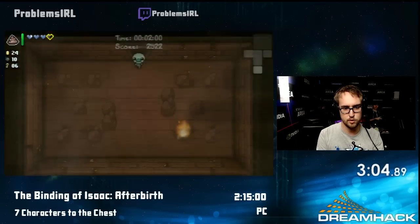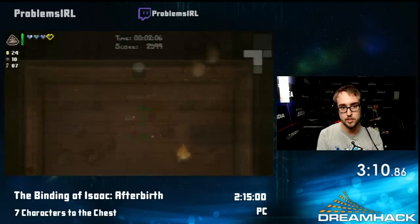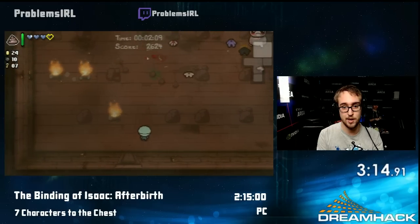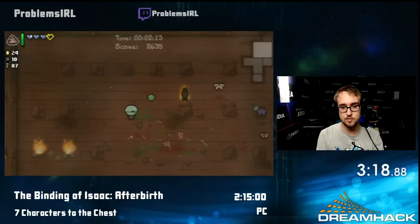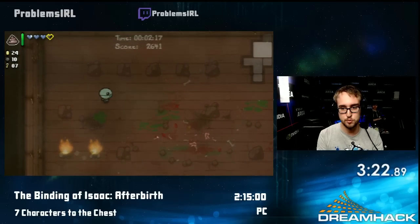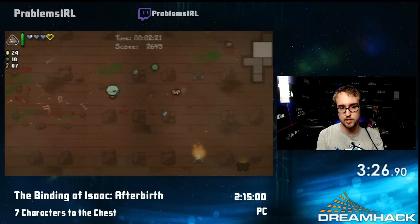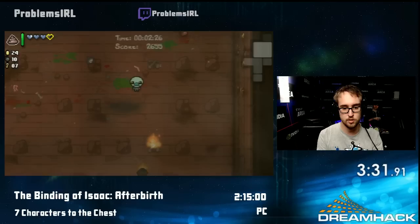This run starts off rather nicely. I'm getting a lot of resources — on the left side you can see I'm having 21 coins, 10 bombs, and 7 keys, which is a lot. You usually don't have that many resources on the second floor, so that's actually really nice. The game has 13 different characters with some different perks. For the sake of the marathon, we're doing 7 characters today, which are the original 7 from Wrath of the Lamb — the first game, like I said earlier.